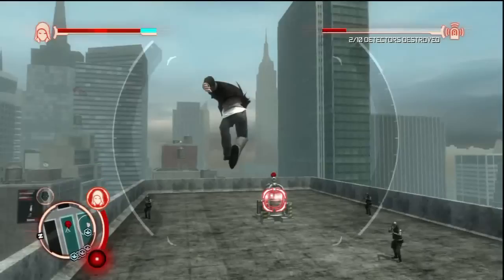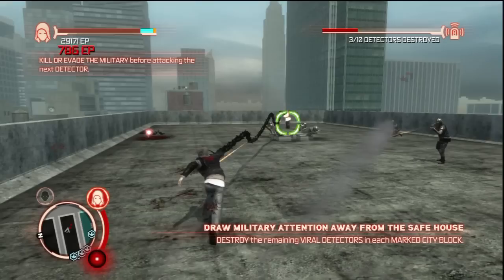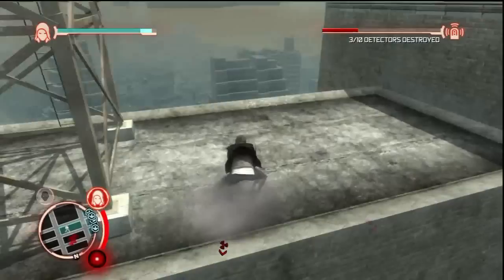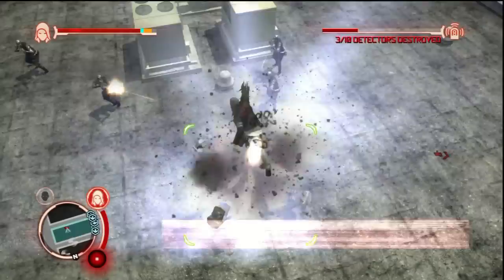And there we go. I can talk about that power because we've already used it in episode one — it's Blade, where his arm turns into a big ass sword. We need to destroy ten of those detectors and we have three. Karate kick, which does barely anything. Don't use the karate kick on those things anymore.